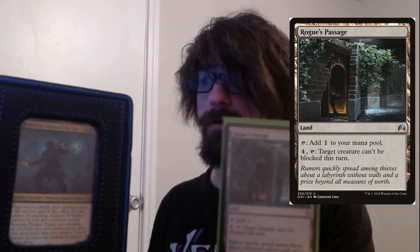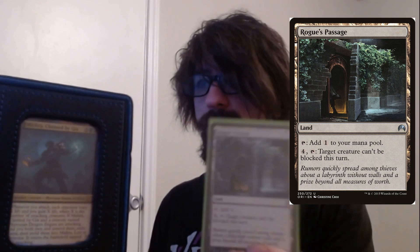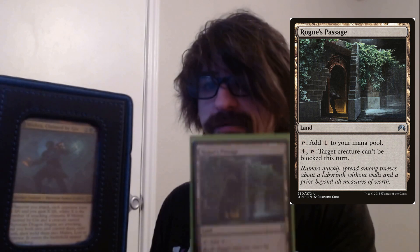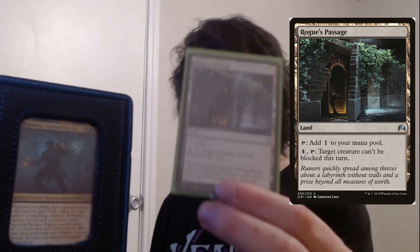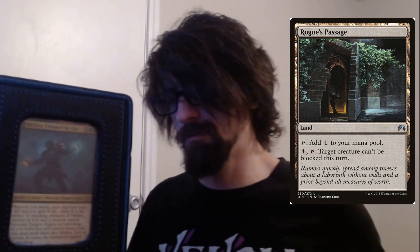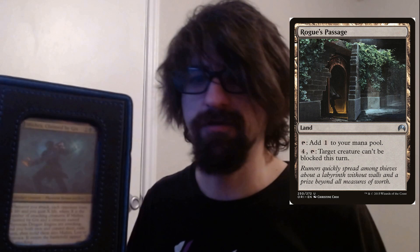Rogue's Passage — tap and pay four to make your creature unblockable. So Mishra does nine damage unblockable, plus three damage off the Phyrexian ability — and then you can choose one of the three options. Really really good: free toll damage with Mishra because you can hit them and activate the ability to do three damage is just so strong.